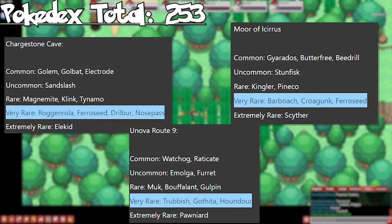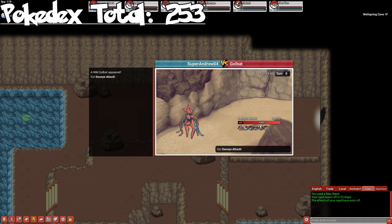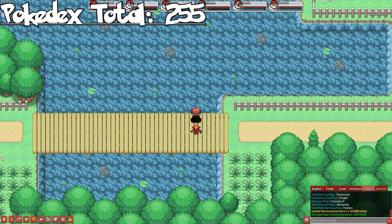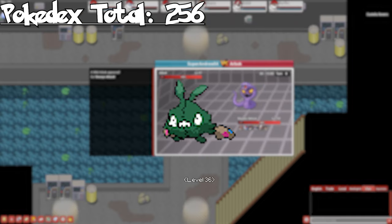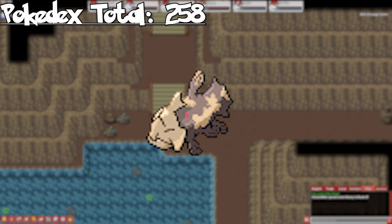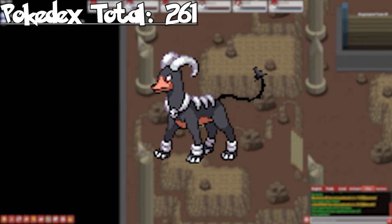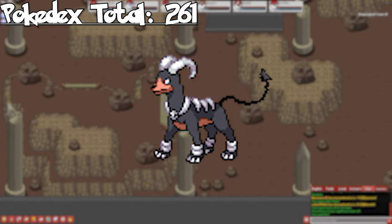Unova routes mostly consist of very rares with two or more spawns, however there are still a few solo spawns we can pick up. Starting in Wellspring Cave, we can catch Woobat on both floors — evolve it through friendship to get Swoobat. Heading to Unova Route 3, we can catch Corsola through fishing. In Castelia Sewers, we can find Trubbish — evolve it to get Garbodor. In Relic Passage Center, we can find Relicanth through fishing. And lastly, on the second floor of Dragonspiral Tower, we can catch Houndour — evolve it to get Houndoom. Our total with all of the solo very rare spawns ends up at 261.